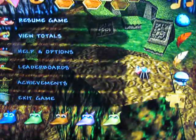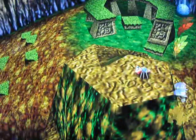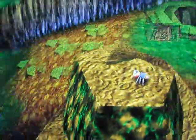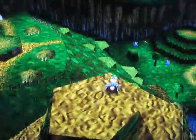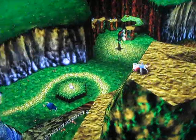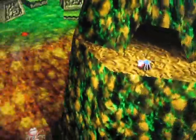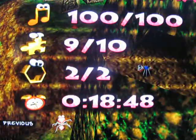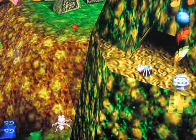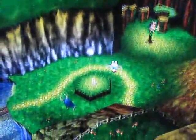Let's check our totals — 9 out of 10 jiggies. Oh, I was wrong. We need one more jiggy. Where's the last jiggy? Oh my gosh, I was wrong — we're missing a jiggy. What does this mean? We should have the normal 10 jiggies from Mumbo's Mountain. Is this a glitch or something? Where's the last jiggy? We've gone everywhere.